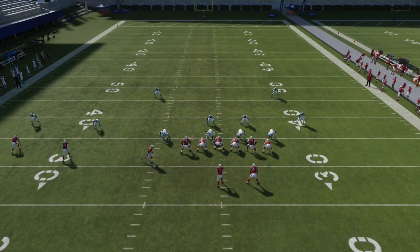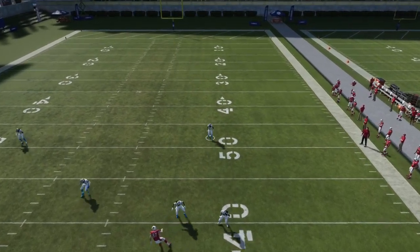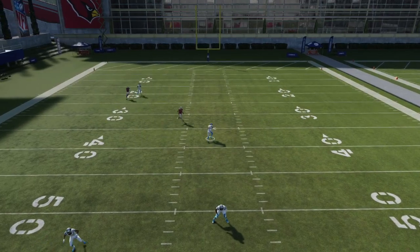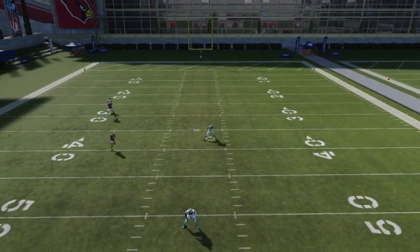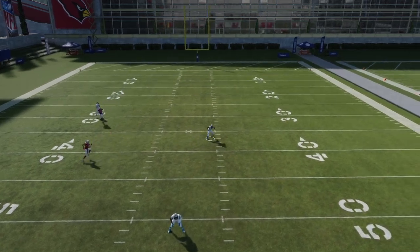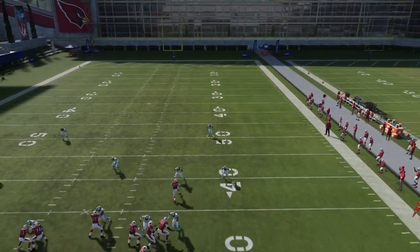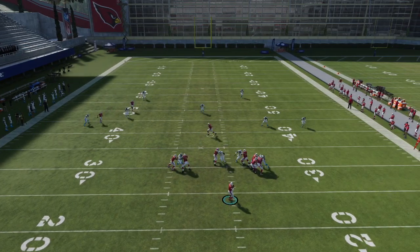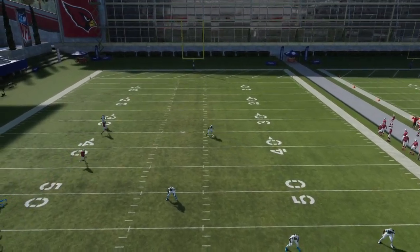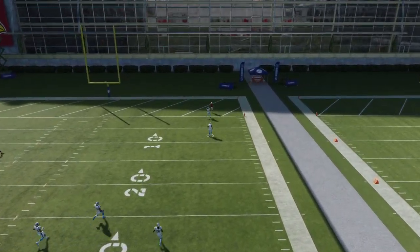This is actually kind of a glitch in the game against cover 2. As you'll see, this deep half safety is going to do a very weird motion where he shuffles across the field. I'm not really sure what causes it, but it's going to leave this post wide open over the top. I believe he is being occupied by the in route from the tight end for some reason. Either way, cover 2 is getting bombed immediately with this play.